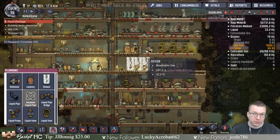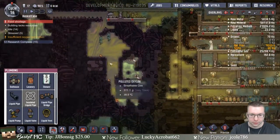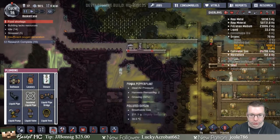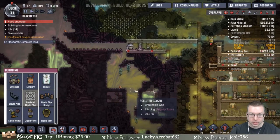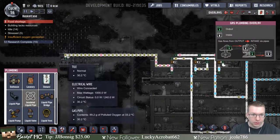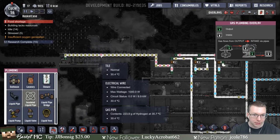We started venting and sucking in all the stuff in here. It looks like now it's all just oxygen which is polluted to start, so that's not great. I have just its own little power circuit here, separate, and the idea was I wanted to pull in the hydrogen.